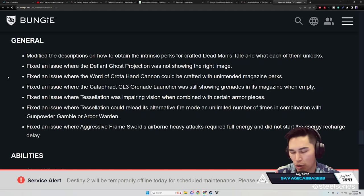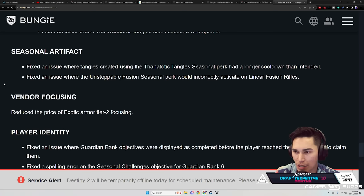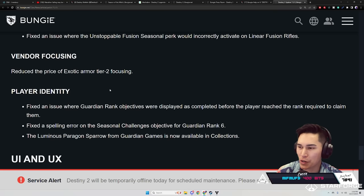Fix an issue where the Aggressive Frame Sword airborne heavy attack required full energy and did not start the energy recharge to light. Abilities — Strand Warlock: fix an issue where Wanderer tangles didn't suspend Champions. Seasonal Artifact: fix an issue where tangles created using the Drengr's Lash seasonal perk had a longer cooldown than intended. Fix an issue where the Unstoppable Fusion seasonal perk would incorrectly activate on Linear Fusion Rifles.